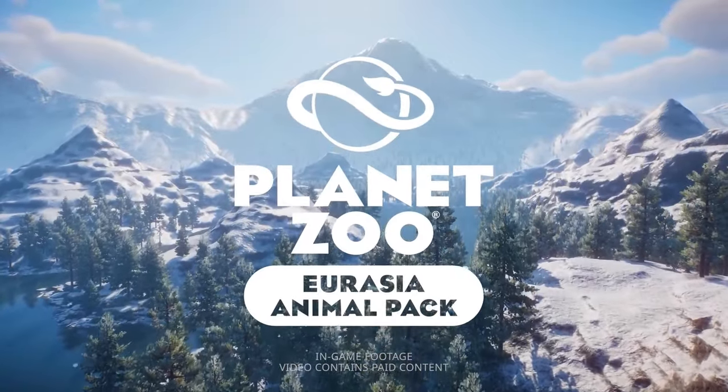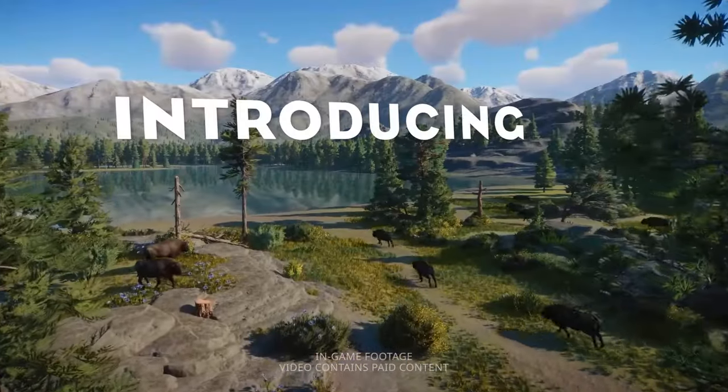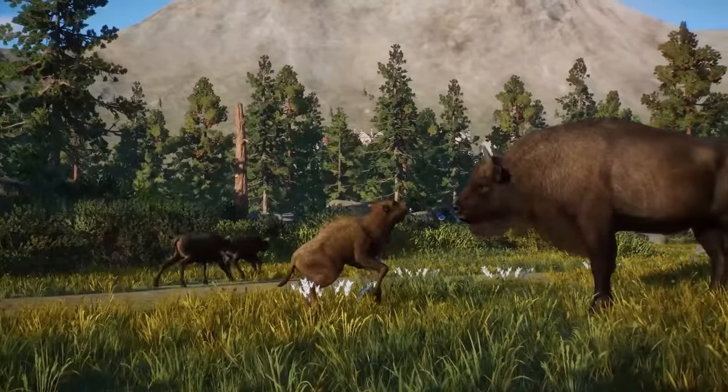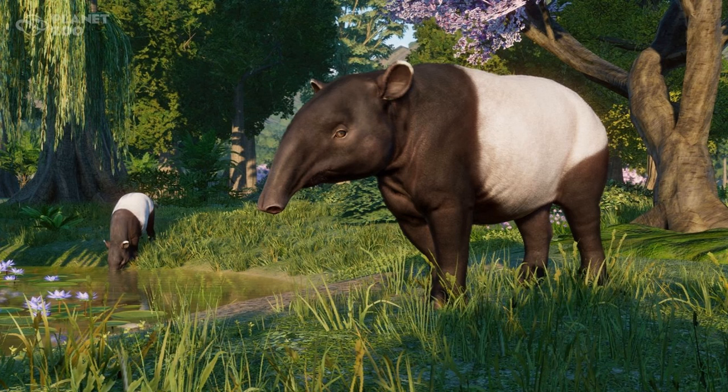Is a big remaster update possible for Planet Zoo? I would like to believe yes. In the most recent update 1.16, which released alongside the Eurasia Animal Pack, we got the redesign of the Malayan Tapir, which is now looking a lot better than before and is easily identifiable when placed next to the Baird's Tapir. As before it was basically a black and white clone, but now it has a longer trunk, a different body shape, and a lot more details. So does this mean that Frontier is actually going to go back and remake a few of the other animals to bring them up to speed?